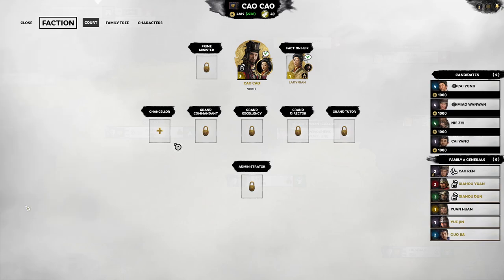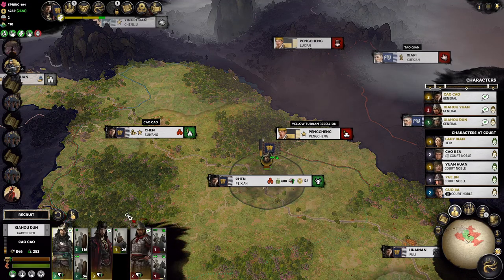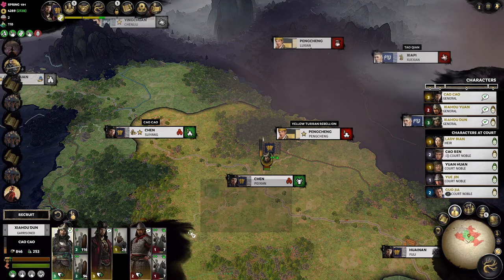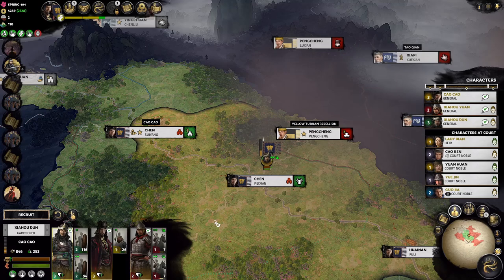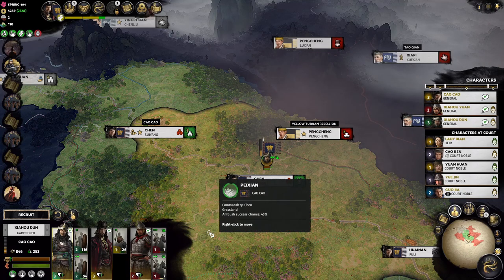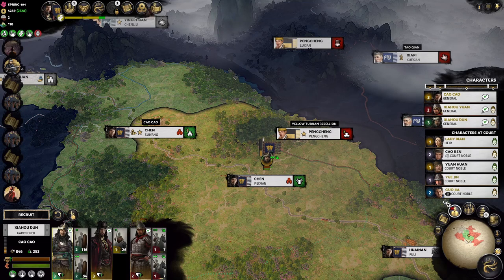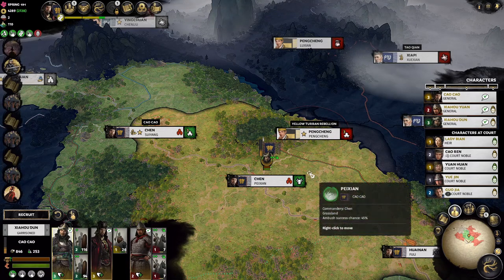Having an army without a strategist is unbalanced. You want one strategist in all your armies. They have access to a different roster of units — each general accesses a slightly different roster based on their class color. Blue characters, or strategists, have access to siege weapons, which are very important not only for sieges but even for open field battles.